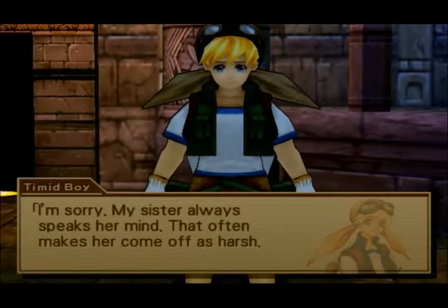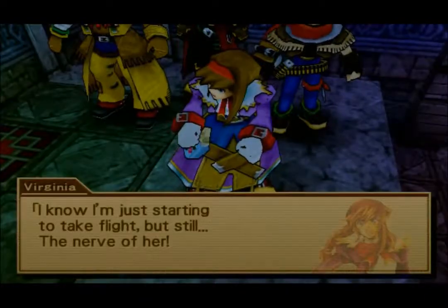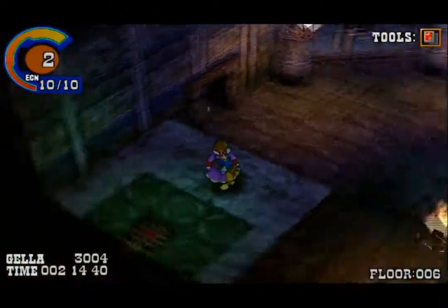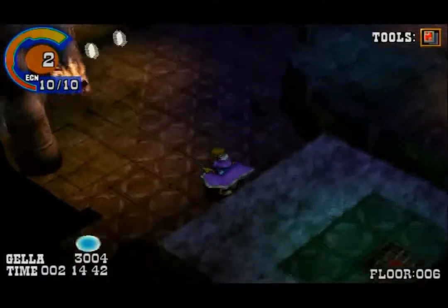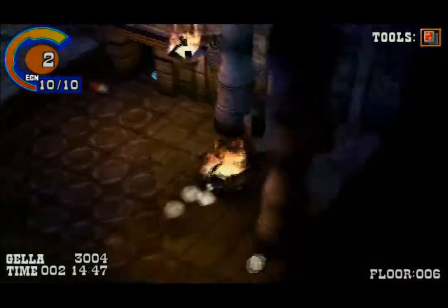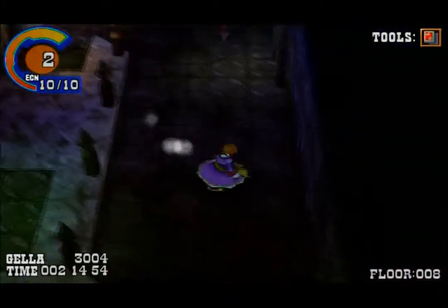'I suggest you turn back now.' Pretending?! 'I'm sorry, my sister always speaks her mind — that often makes her come off as harsh.' Virginia is furious. She's kind of a bitch. 'You guys shut up and just go — we gotta stop her, she could be working for Janice.'